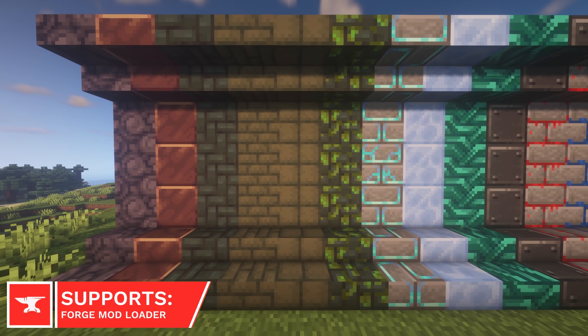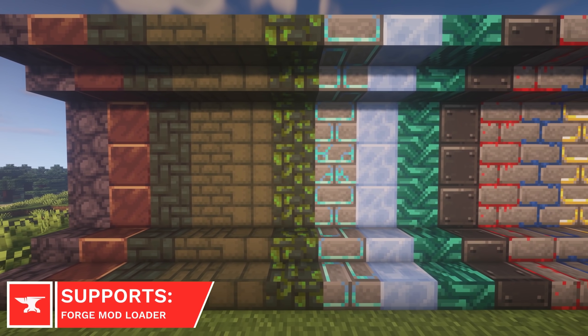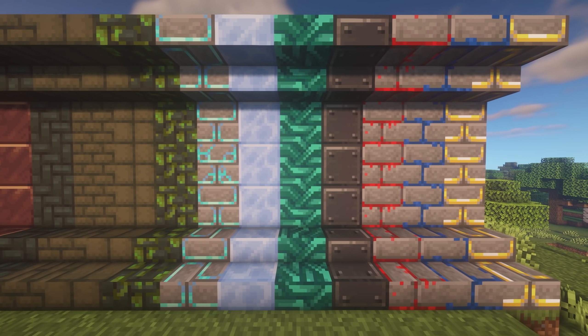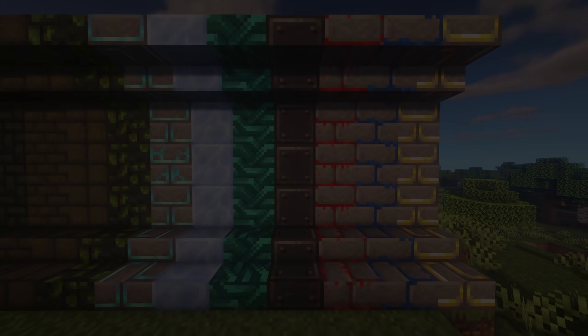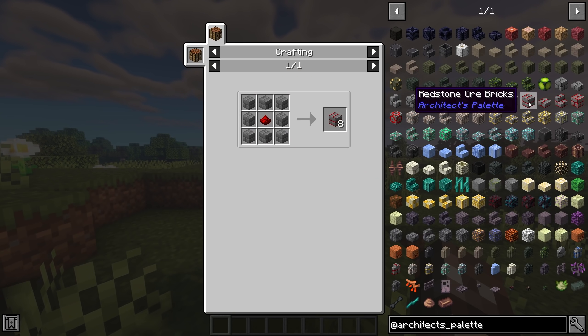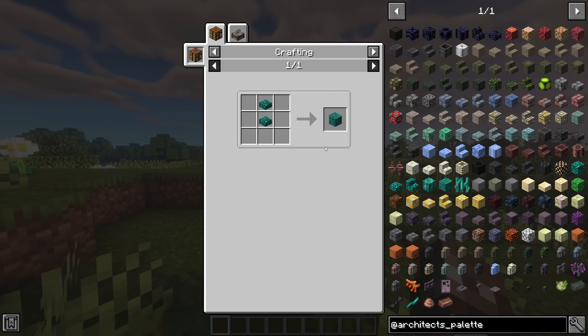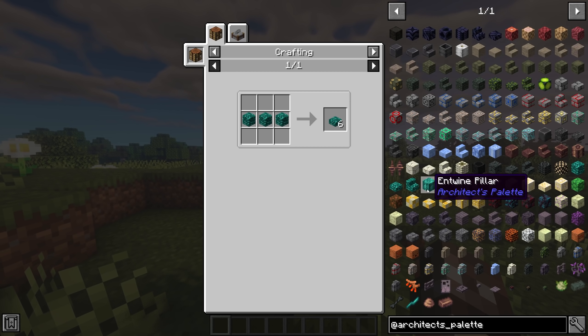The Architect's Palette adds a lot of new Blocks, which are designed to be used when building up your world. The developer claims the mod is survival friendly, and it's recommended to use Just Enough Items so you can see all the new recipes. The mod has been designed so that the Blocks are used in randomly generated structures, although this hasn't been implemented yet.